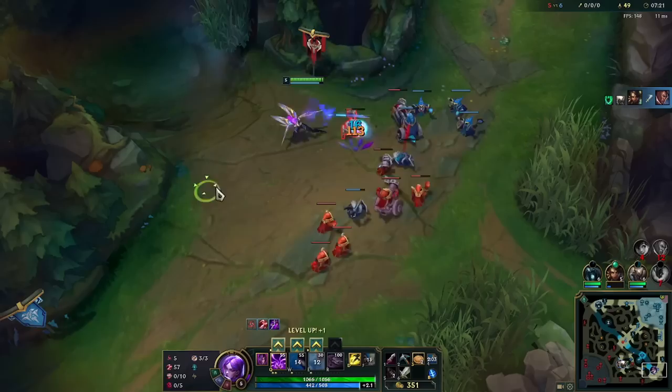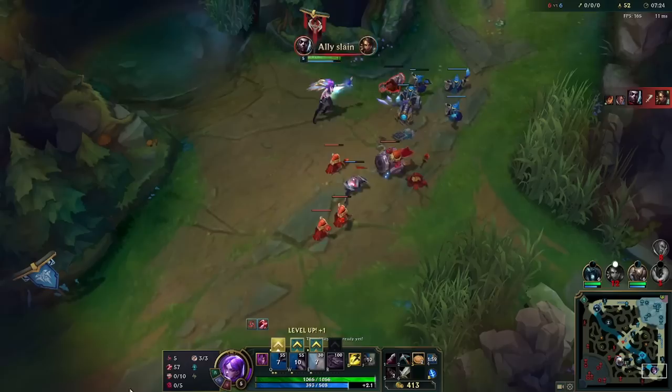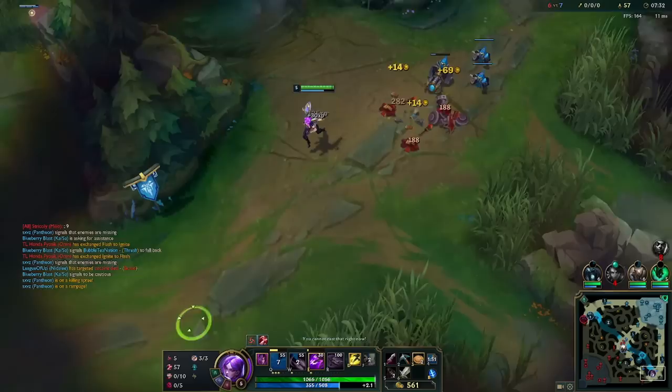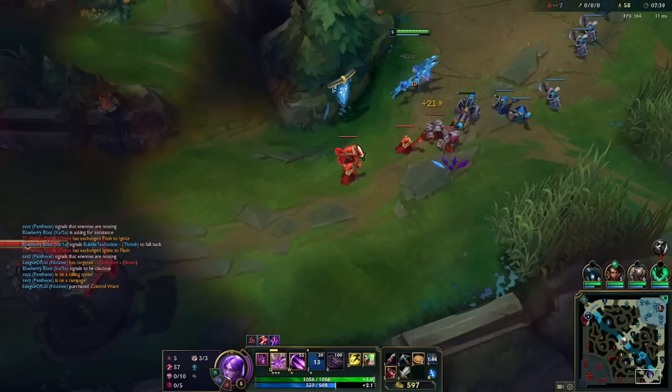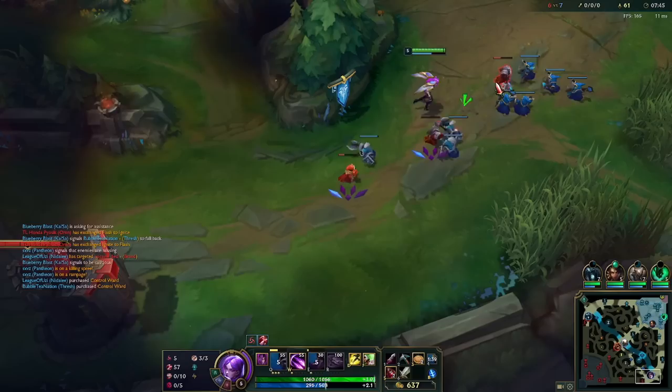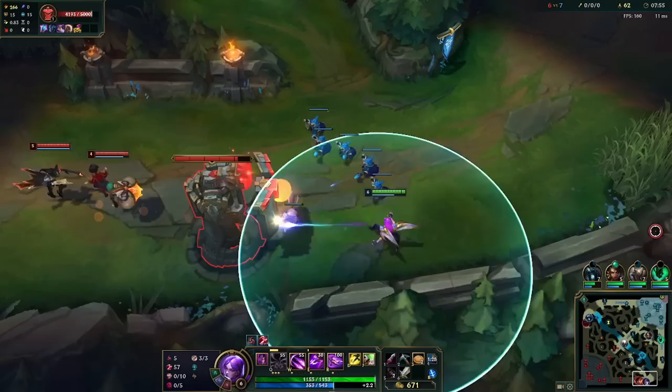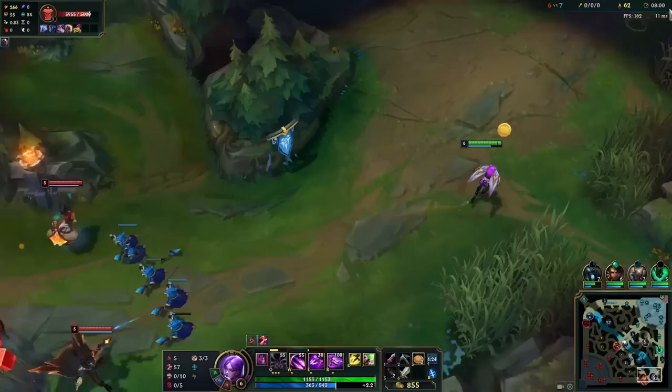You guys may be asking why I'm freezing — this is denying more CS because he's going to walk back. But he's dead, so now we shove. Kaisa is really good at shoving lane. That was a fiesta I wasn't there for, which kind of sucks. But I also didn't make a bad decision by recalling — I had no idea that skirmish was going to break out. Look how he lost three CS there and I get a plate.